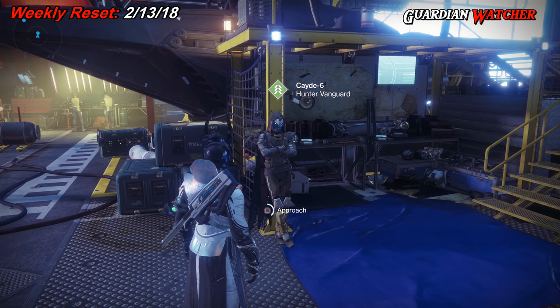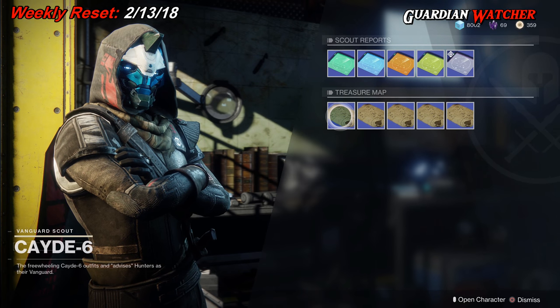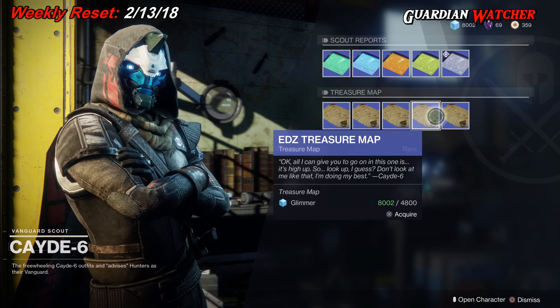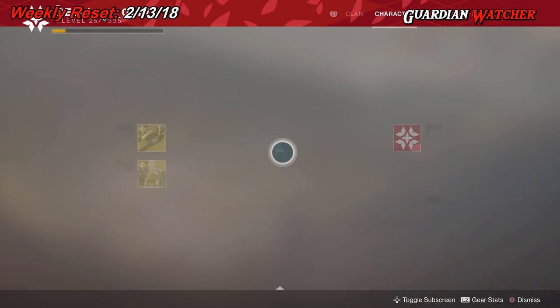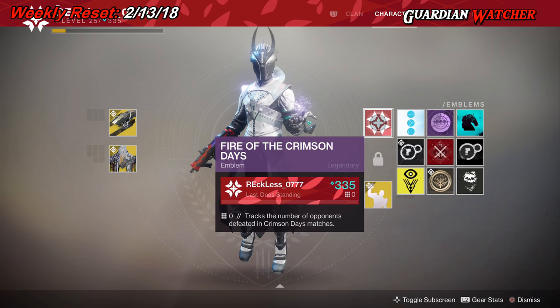Last but not least, do not forget to go visit Cayde-6 to get the treasure maps he has. This week's treasure maps are on the EDZ, so go ahead and pick those up. Looking at the Crimson Days emblem — this actually tracks the number of opponents defeated in Crimson Days matches, which is pretty interesting. You can make a little competition with you and your friends.